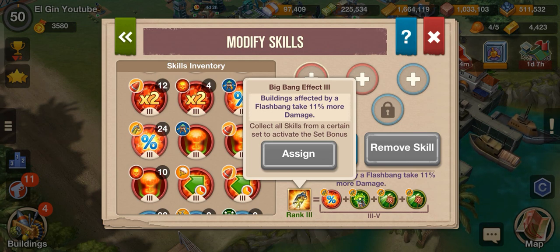So if you put the Flashbang on any buildings in Finca, on guerrilla buildings, or the defense buildings when you attack, it will provide you an additional 11% damage. What if you put Flashbang and then attack it with Firebomb — will it stack? Yes, of course. If your Firebomb has 200% damage output and you put a Big Bang Effect over it, it will become 211%. What if 4 Sicarios all have the Big Bang Effect — will it stack?